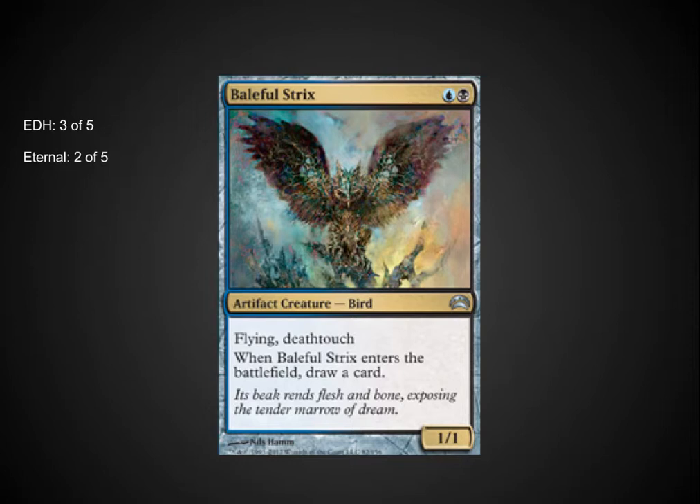Baleful Strix is extremely playable in EDH — it gives you a nice advantage at the two casting cost spot by getting an additional card, and it stops people from attacking you as a flying deathtouch blocker, meaning your opponents become a much better target to go after. In Eternal, this may also be playable as a nice blocker for a Tarmogoyf or a Delver while getting you card advantage early on. I look forward to playing this in both formats.